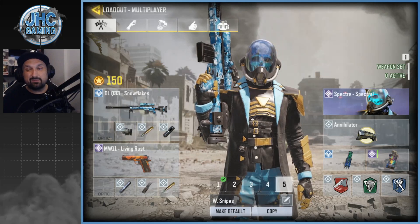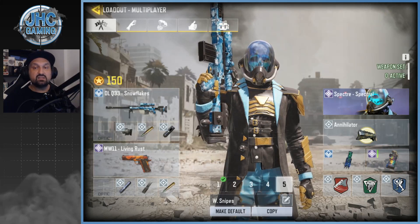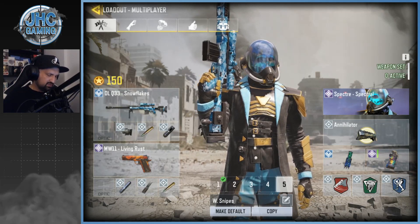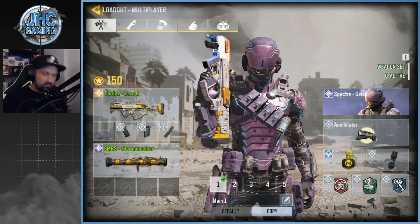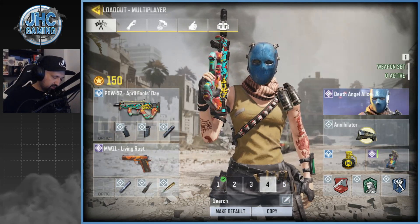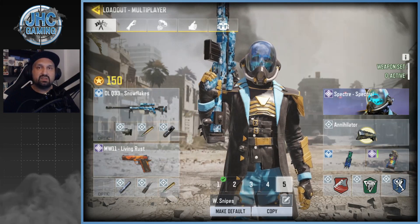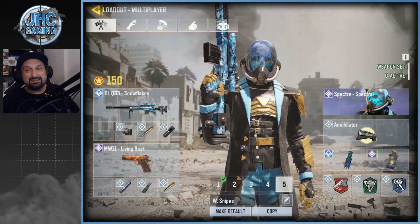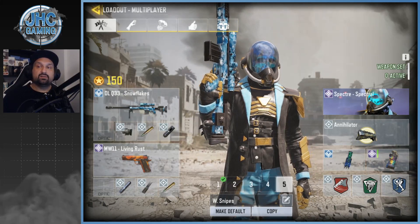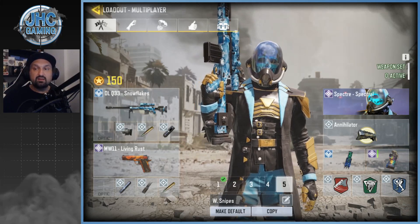The sniper loadout is the same I've been using for a few seasons. Agile, Toughness, Dead Silence — I'm using suppressor and stock, with a pistol as secondary. Trip mines — it's my only loadout with trip mines. I use frag grenades everywhere else and love them; you have a lot of control, you can cook it and release when you want. But with the sniper I'm less likely to be running around the map, so the trip mine placed in a specific spot can protect you from people coming for you — especially if you've been staying at the same spot for a while, they're gonna start coming for you.